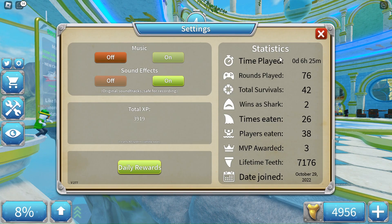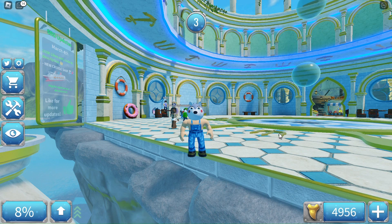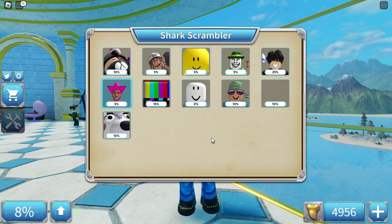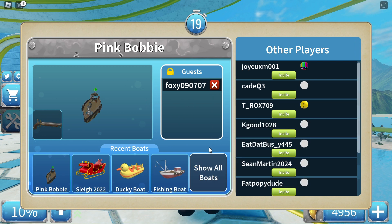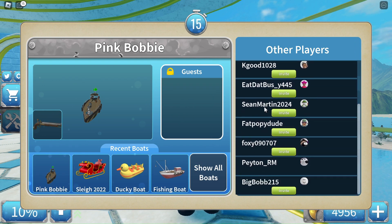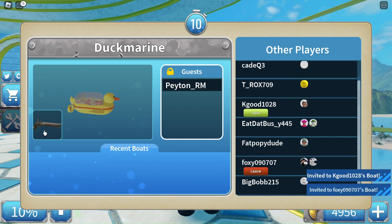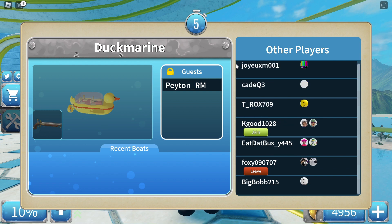I got 23 extra dollars for that round, which you're probably thinking sounds bad — but it's pretty good considering you get around 100 for winning, so adding an extra 23 to that is decent. Now Austin is going to invite me and we're going to show you the next way to get a bunch of money, which is submarines. It's really risky, which is why it's only the second best way.